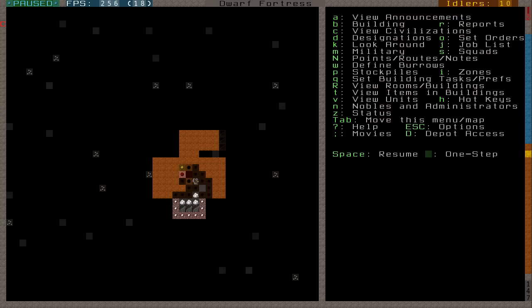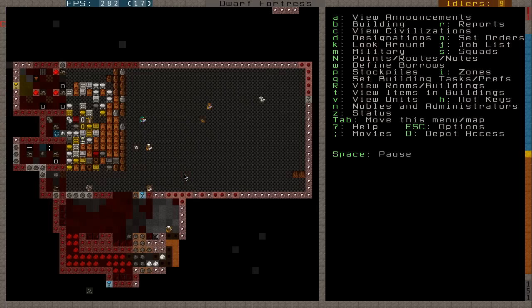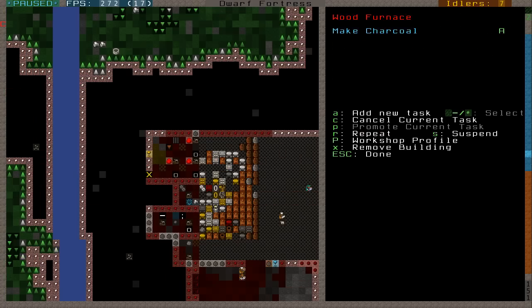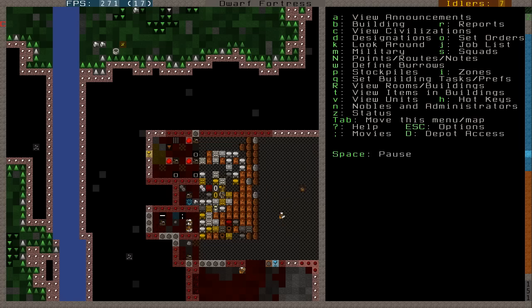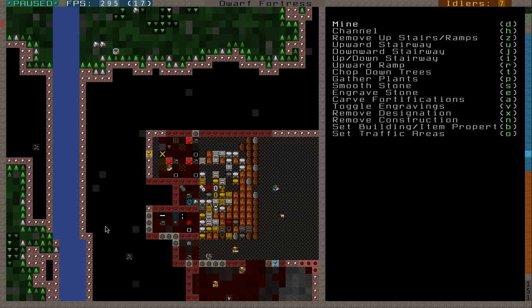That damp stone is because there's still a little bit of water above, but that's okay. I'm going to go ahead and re-designate that. As well as that, I mentioned we're going to start our coal production. I am going to do that as soon as our wood burner comes along — burn some charcoal, this is all we need. I also need to make a bar slash blocks stockpile and extend upon that area to make more room.